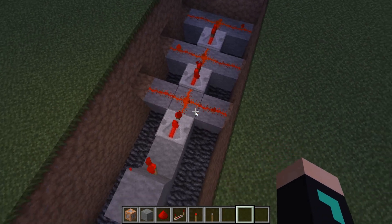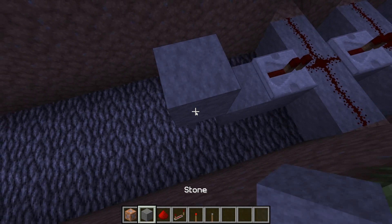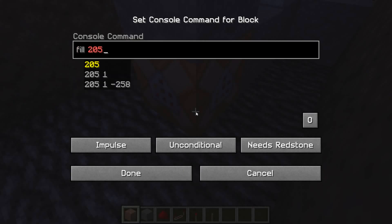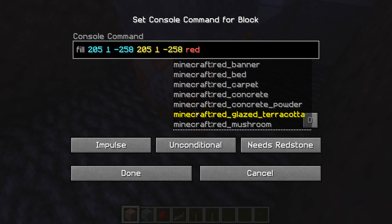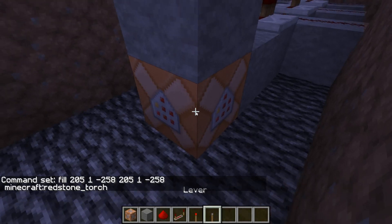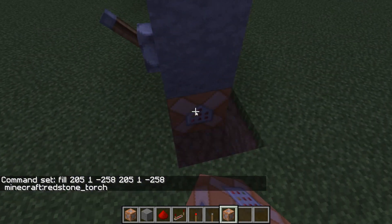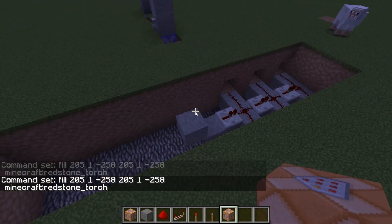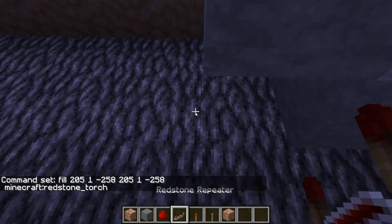This is where it gets a little tricky. You want to place a command block under the block that has the redstone torch. Then you're going to do slash fill, and you can press Tab to fill in the coordinates. Fill that with a redstone torch. You can copy what's inside the command block by doing Ctrl+V and then middle click. Place it right under the lever and make it a repeating command block.